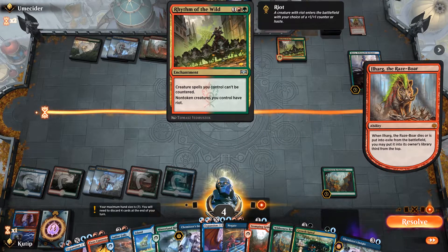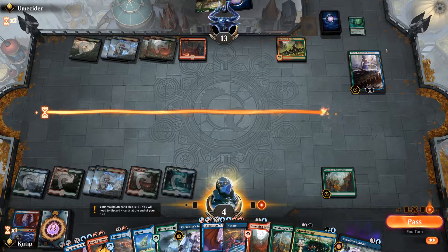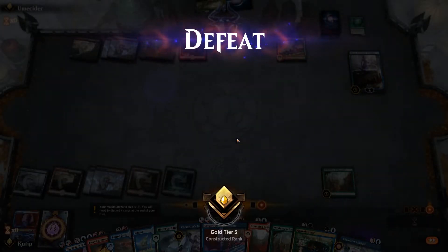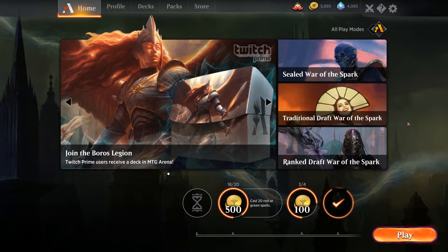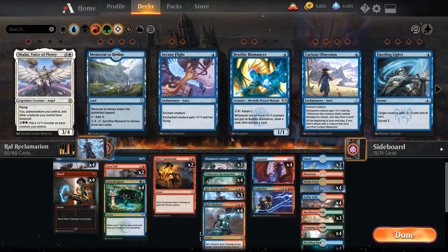Okay, couldn't find Ral. I knew I wasn't thinking about something. The combination of haste and big stuff — did he have the mana? I'm pretty sure he did, he had 5 and could untap one with Kiora. Yeah, we were dead. I didn't give up too fast this time. As we see, if you get combo'd like that you can't win. But there wasn't Ral anyway so it wouldn't have worked either way. That was Ral Reclamation, or Temur Reclamation — the War of the Spark updated version.